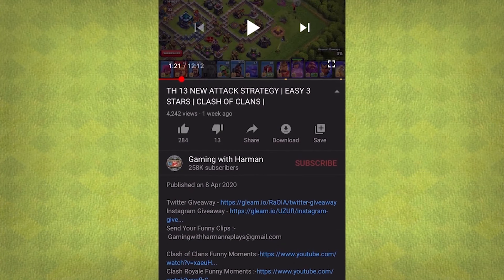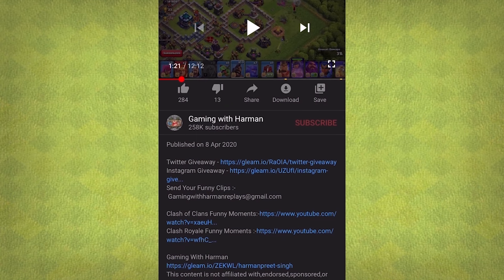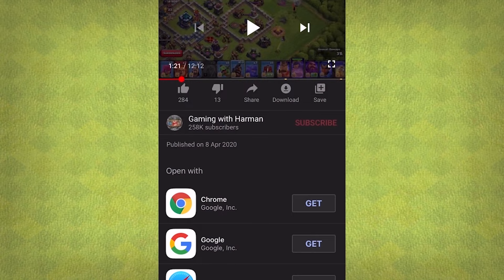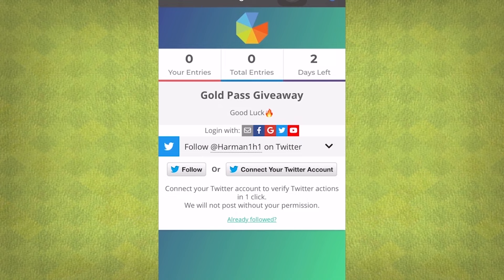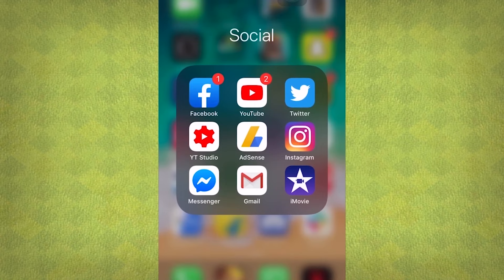Pause the video and open the description to find the giveaway link. Click the one you want to enter — in this case it's the Twitter giveaway — and it will take you to the Gleam page. Wait for the screen to load, then click Follow. Your Twitter will open and you just have to follow me to get your entry. Results will be out in two days.